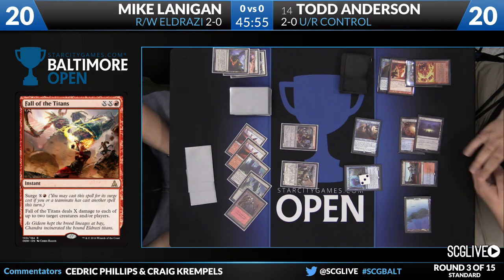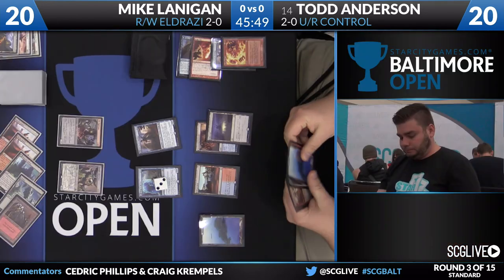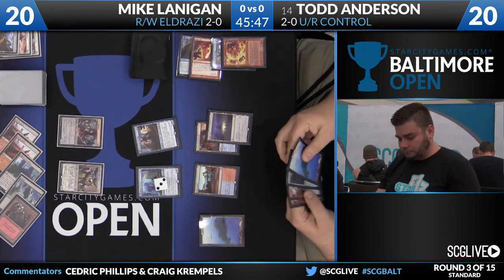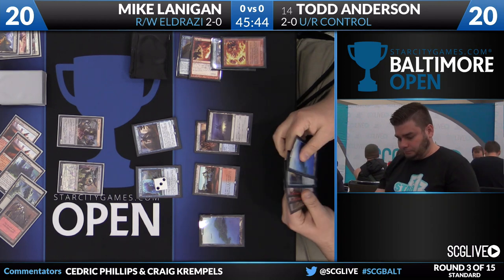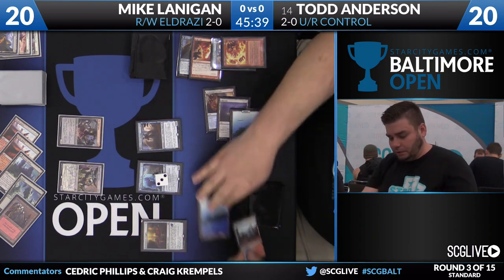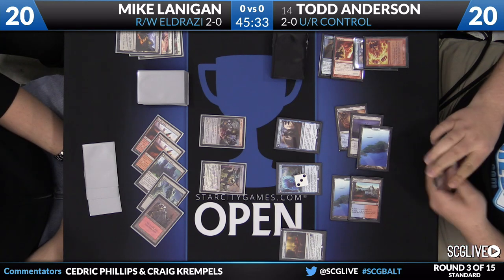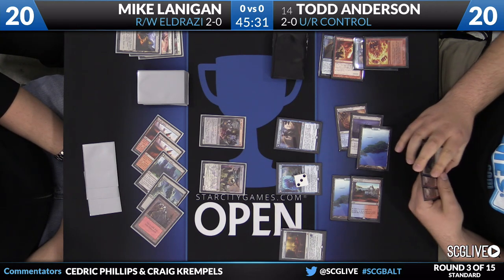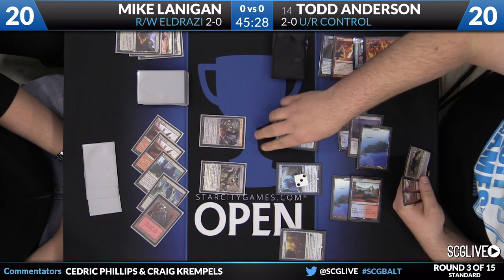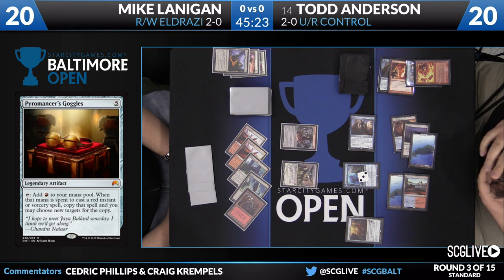Anderson is going to crack that clue to draw a card. He needed to hit that land drop, and he did draw the land. Now he's able to get the Goggles on the board. This might be the situation he's looking for. Lanigan did not take the Goggles with the Thought Knot Seer. Legendary Artifact — add red to your mana pool. When that mana is spent to cast a red instant or sorcery spell, you get to copy that spell and you may choose new targets.